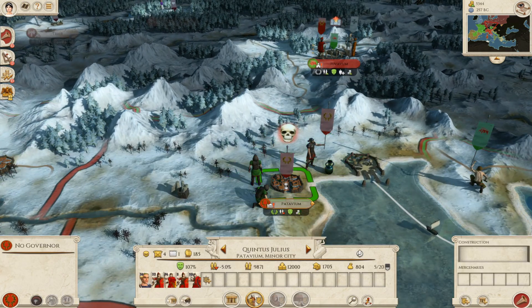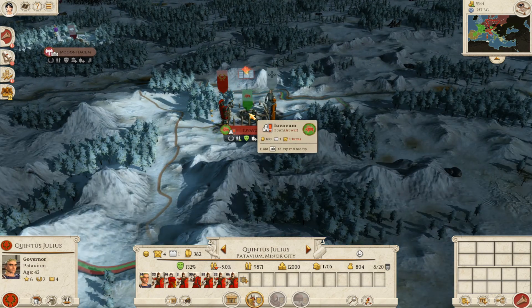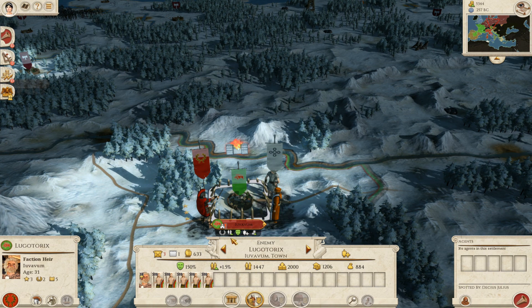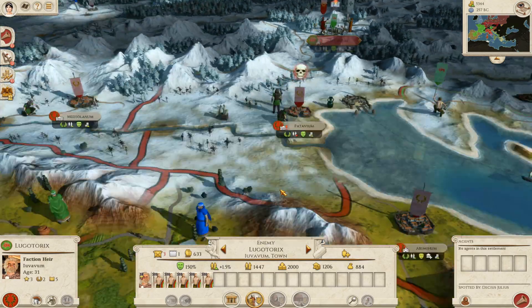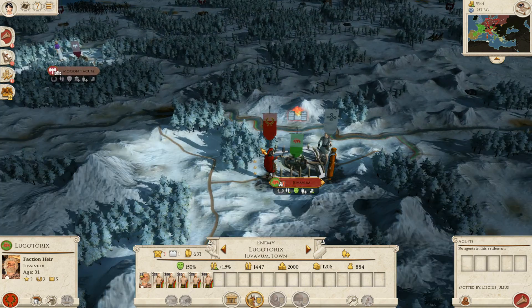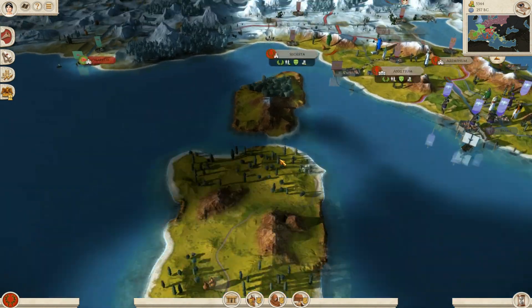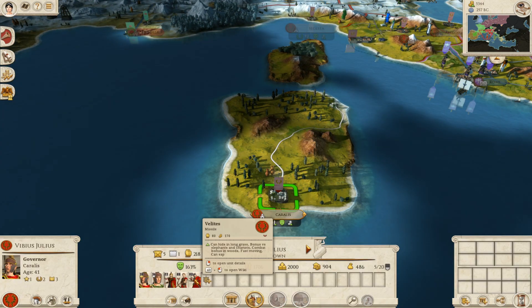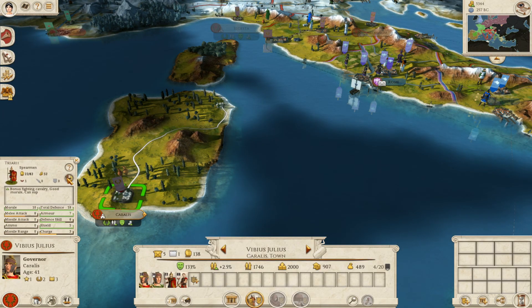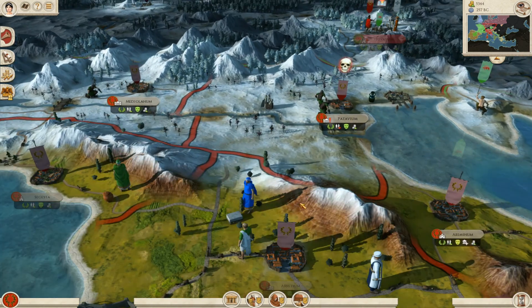We're going to attack this settlement and we got a clear victory — good stuff. We can re-fortify. It seems Patavium is getting the most attacks. Unfortunately they don't actually lose units under siege like I thought they did, so I may have to just attack. Actually, I'm not going to attack Patavium — instead I'm going to disband a few more units to get more money for later in the game when I'll definitely need them.